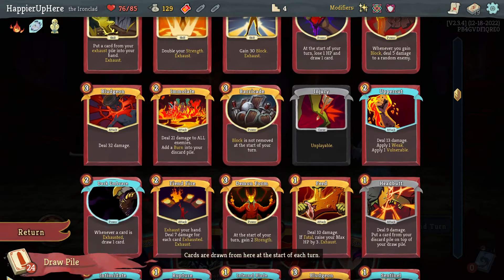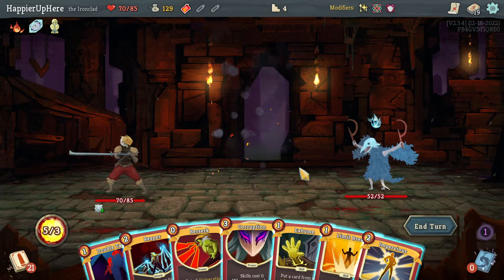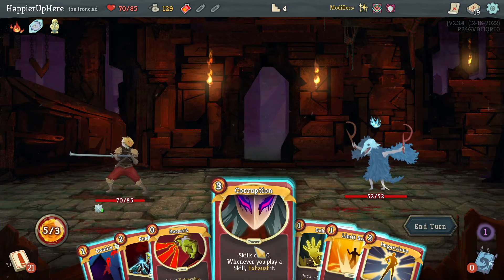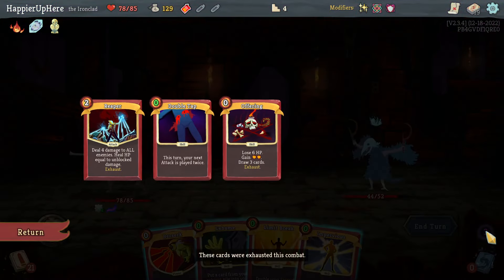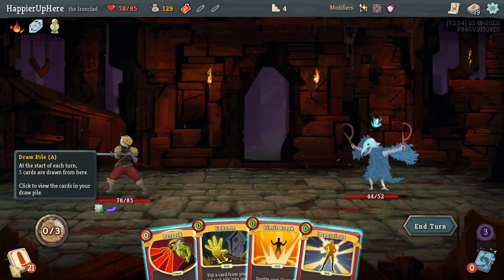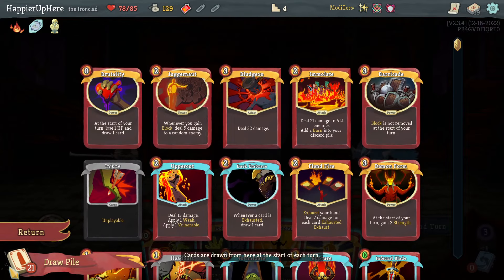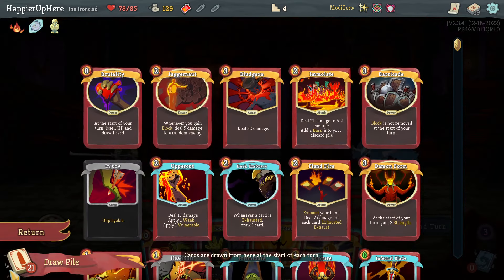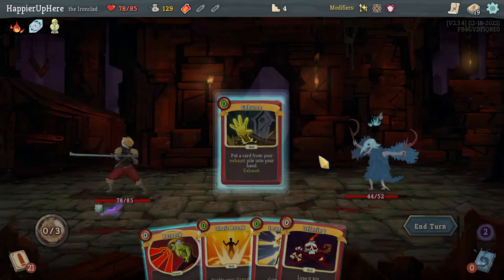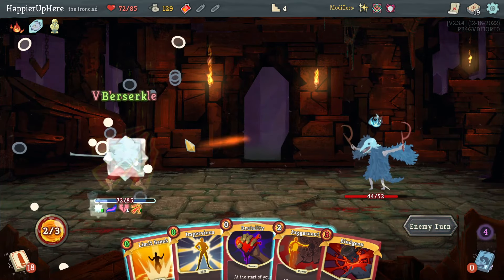Cultist fight. Exhume is coming up later. I'll do Corruption and then double tap the Reaper. Actually, I could Exhume the Offering again if I wanted. Bludgeon would be pretty good — 32 plus another 10 from Feed. The Feed is not upgraded, which is annoying. I think next turn I'll Emulate, and the turn after I should draw cards. Let's Exhume the Offering, play that, and do Berserk too.